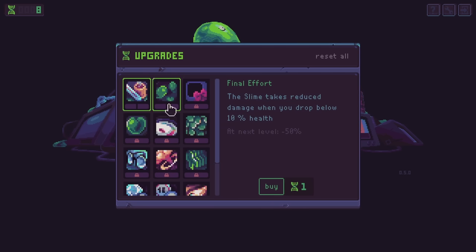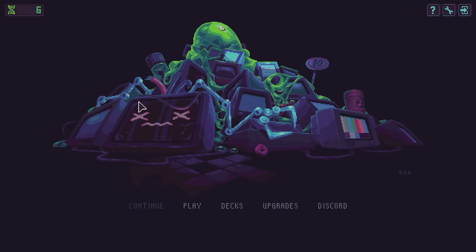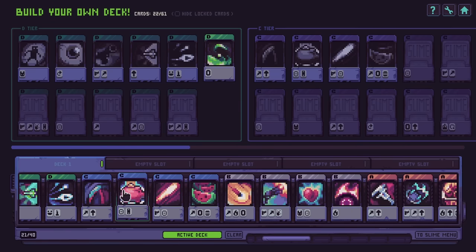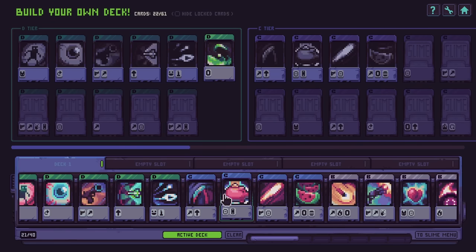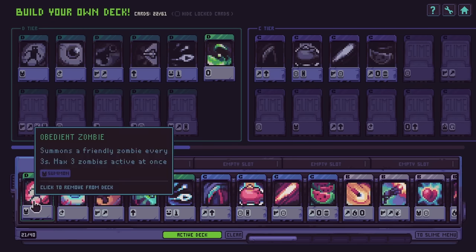Let's go back for a hot second — we got some upgrades. Reduce damage when you drop below 10% health. Gains health when you upgrade a skill in your inventory — snag that. We've got to beat level 2 before I even unlock the rest, so we'll just put a point into everything. Let's take a look at my deck. So first and foremost, we have zombies — they're worthless to me.